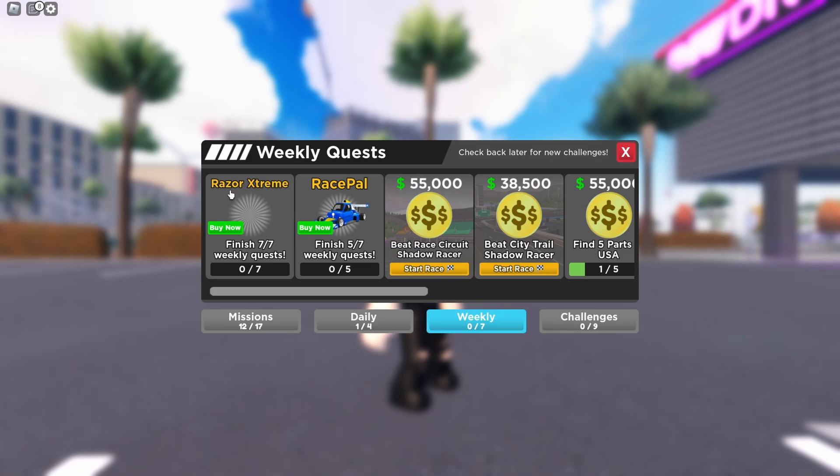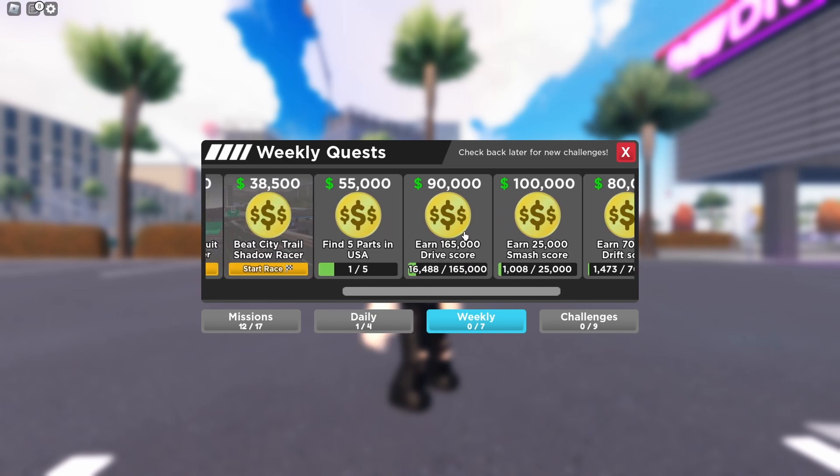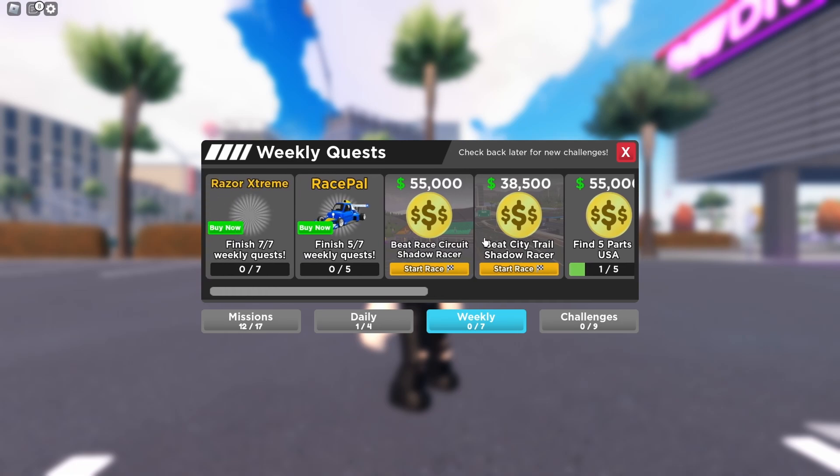So I'm on the weekly quest, and as you guys can see, we got the Razor Extreme — this is the BMW with a body kit, like some BMW model. And the Race Pose is now back from the weekly quest. This is definitely a lot better than last time — last time the weekly quest was even harder. So we have 25 smash score, easy; 70,000 drift score, easy; and 80,000 miles in speed trap — same as before. Not bad, I'll take it.